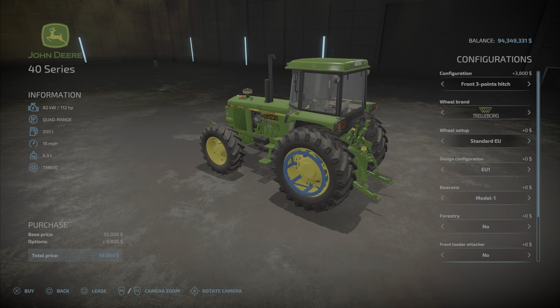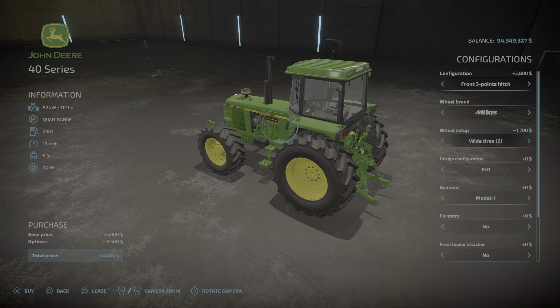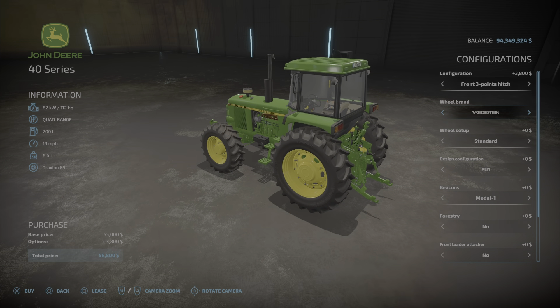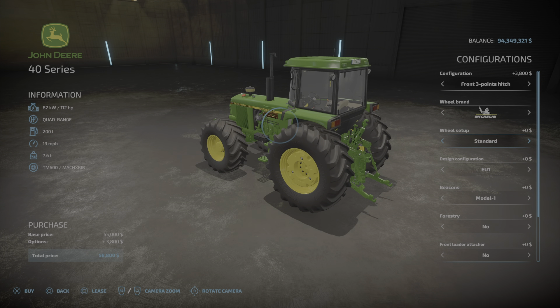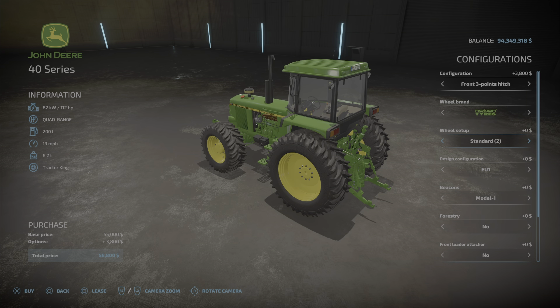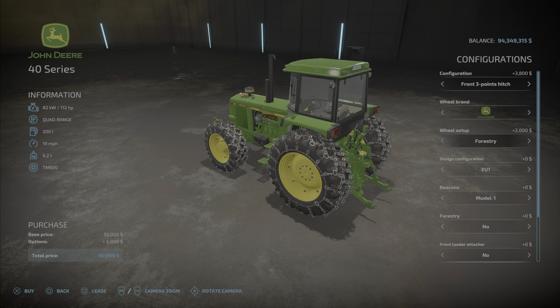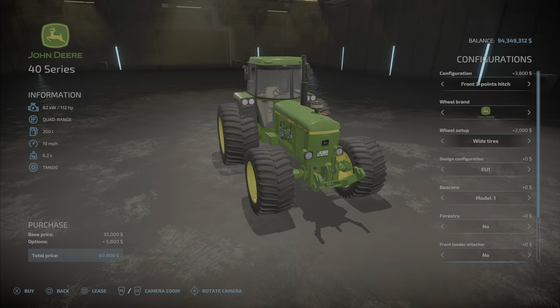Continental has those choices. Midas and BKT have theirs. Vertistein gives those options. Michelin has its set. Nokian has standard, standard to communal, communal, and back to standard. John Deere is interesting — it offers forestry and forestry with wides that look kind of like LSW style tires, then back to standard.